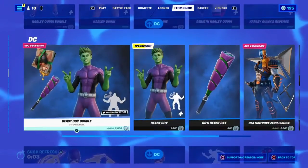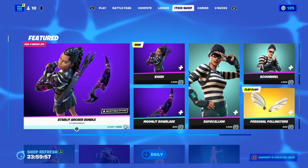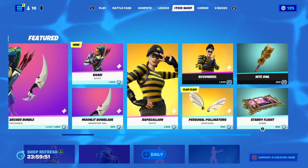We have all the No Sweat stuff and all the other stuff in the shop that was here previously. We also have the new Starlet Archer bundle with Kari and the Moonlit Blade, and we'll get to that.